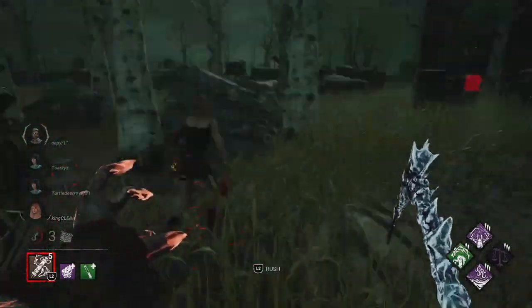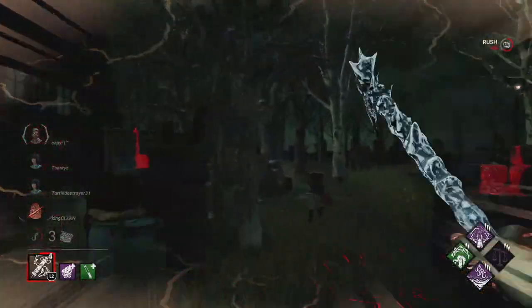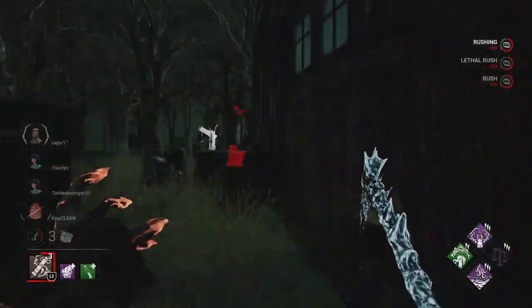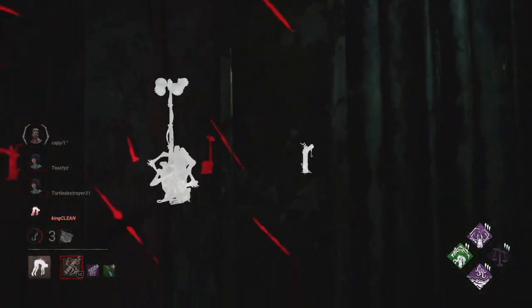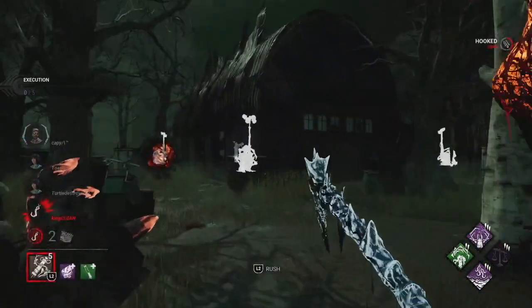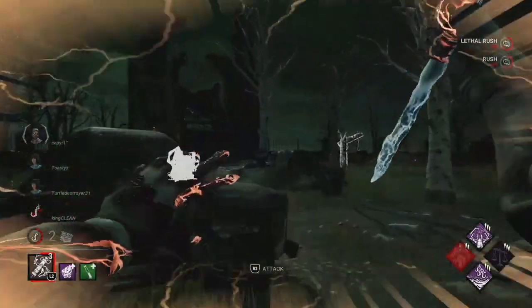Why is she faster than me? Okay, there you go - thought I was never going to catch up. You know how many Blighted Rushes I missed? She tried FOV tagging. We got Amori - I'm going to just hook her. I don't want them to know I have Amori just yet. That was Merciless Storm, interesting. At least it gives us some time - it gives valuable information too, telling us that that gen is almost done.